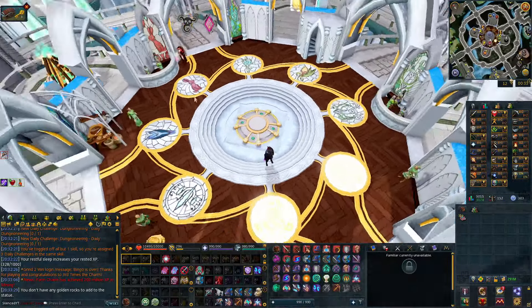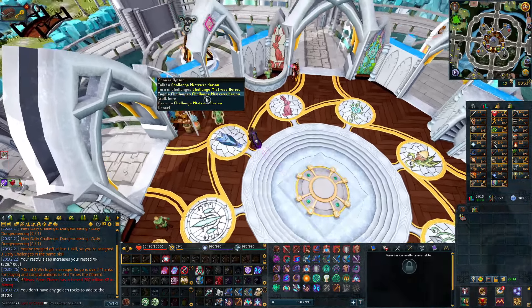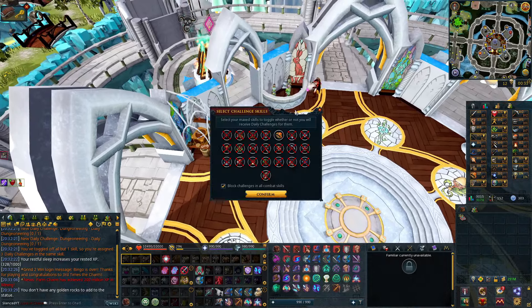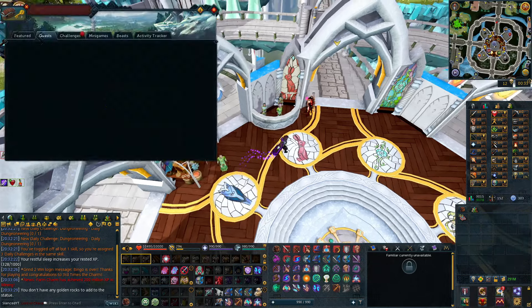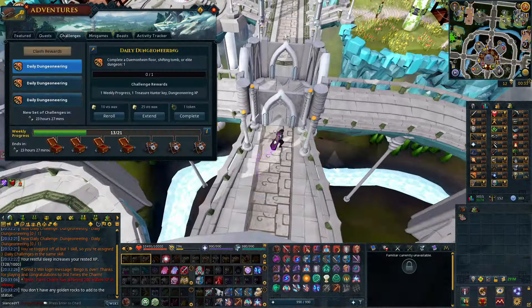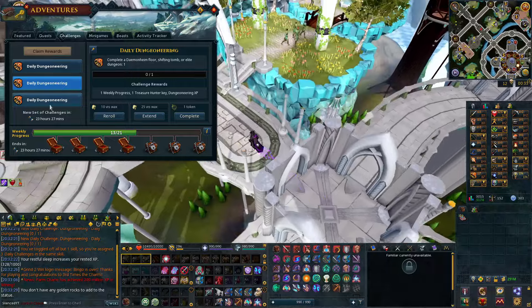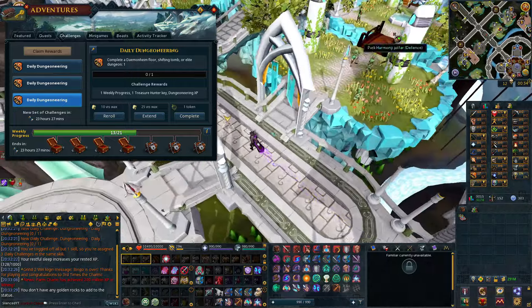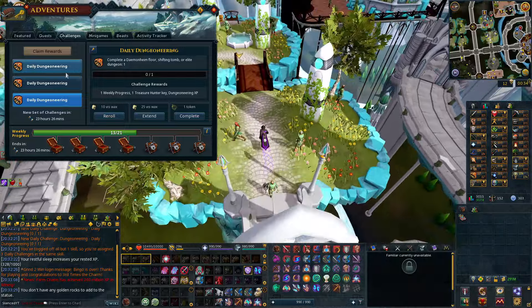Another quick thing I wanted to mention: in the challenges menu at Prifddinas or the Max Guild, you can toggle your challenges. I blocked all of them except for Dungeoneering, so now when I get daily challenges, I get three Dungeoneering daily challenges. Basically I can extend them all, do two floors, and cash them all in for a bunch of XP. So I'm probably going to be doing daily Dungeoneering from now on.